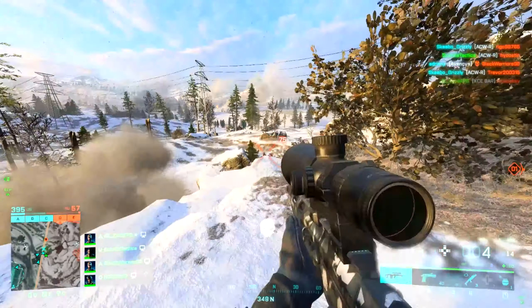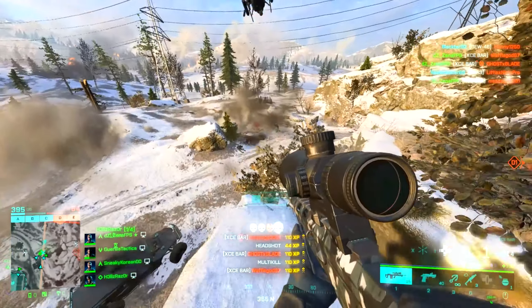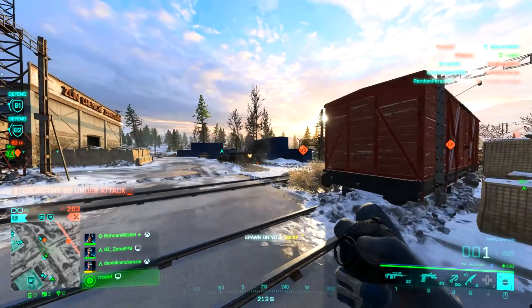The damage model on the XCE is pretty nice as well — 75 damage out to 39 meters, then it drops to 60 damage, so basically a two-shot kill from any distance. Combine that 75 damage with the fast fire rate and we have a quick-scoping machine up close.